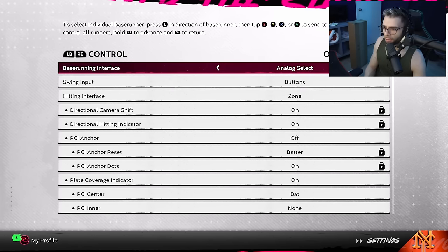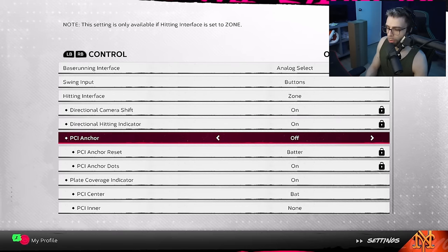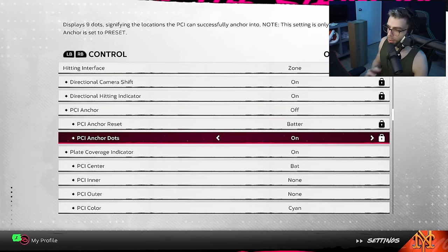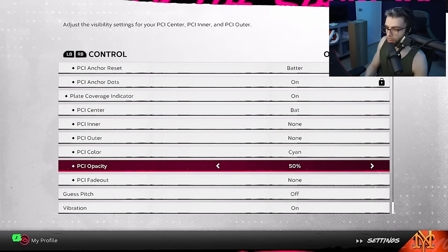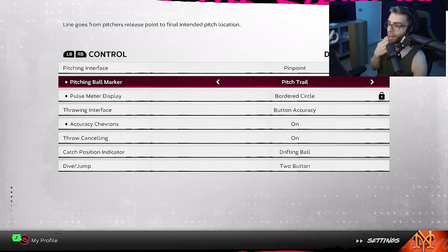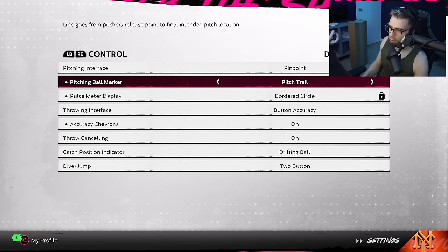Over to Control for offense — you guys can take a picture of my settings. I don't use PCI Anchor — it's just not the feature I was looking for. I want sensitivity, not sensitivity mixed with a lock at the same time. I have just bat on, no inner, no outer, cyan color, 50 opacity. I have vibration on. For defense, I have pitch trail on — I want to see it the whole time.